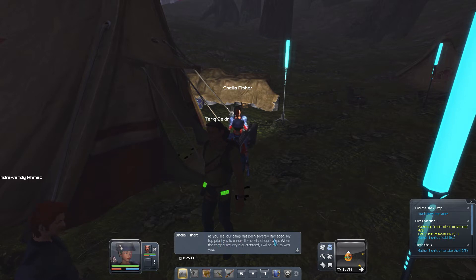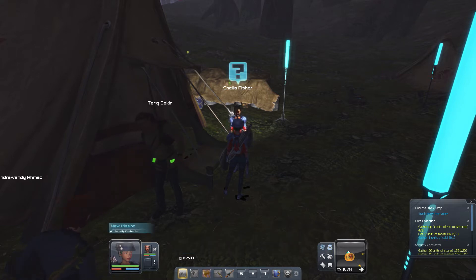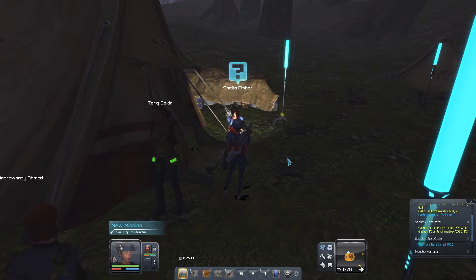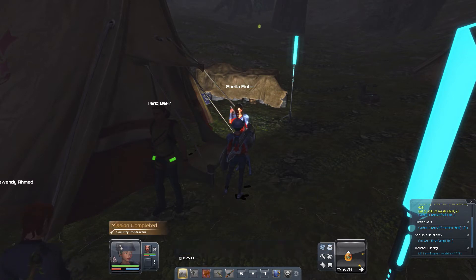Our camp has been severely damaged. My top priority is to ensure the safety of the camp. I think we need to set up some form of fortification. Can you get us some materials to help speed up the process? You need stone and marble — okay, I have lots of that. Great, this will help out a lot.